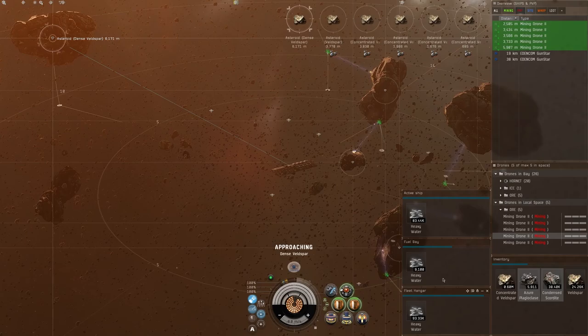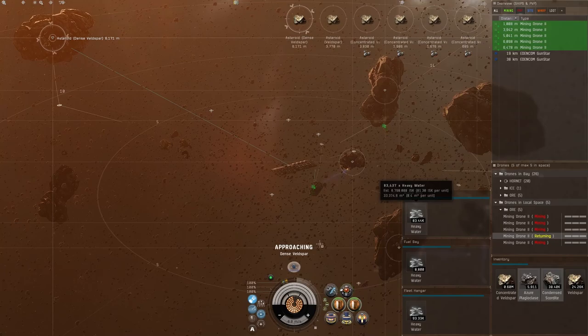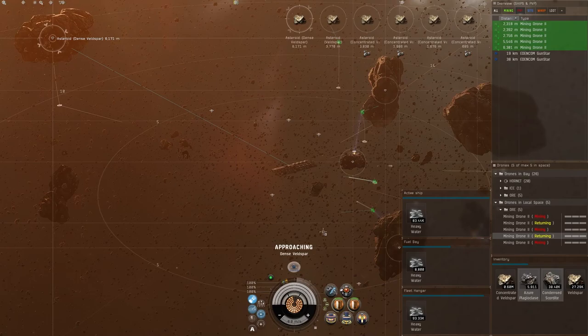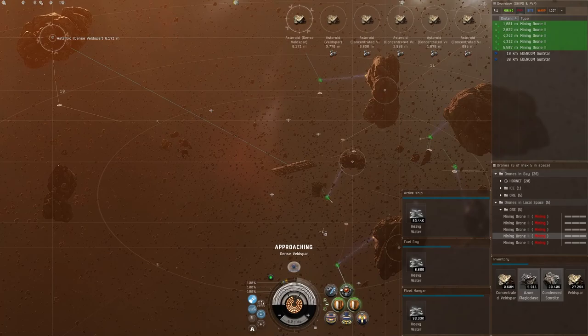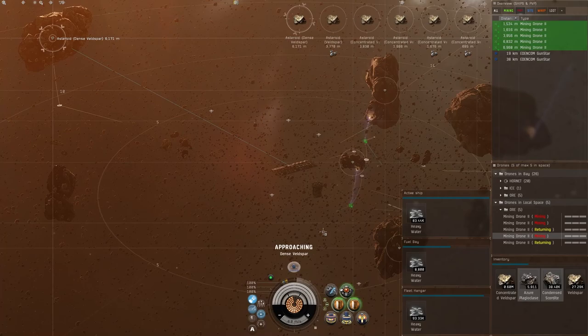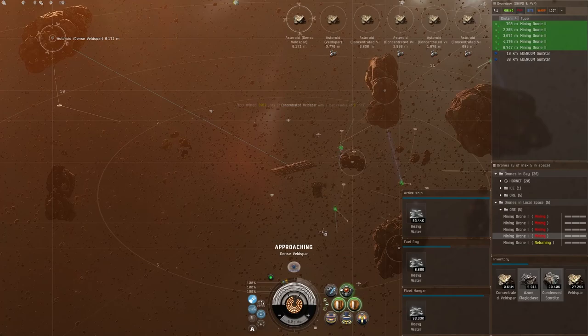When it comes to fuel costs, the heavy water cost is so nominal it's almost ridiculous. We can get about two billion ISK worth of compressed ore before using up all the heavy water. You might use two to three million ISK worth of heavy water in a four to six hour mining period. Every time you go back to Jita to sell your compressed ore, just refill your Orca with heavy water before heading back out.